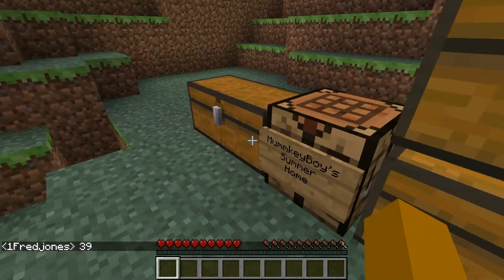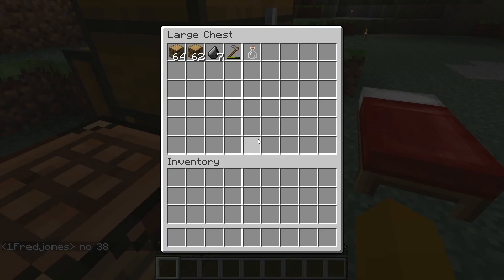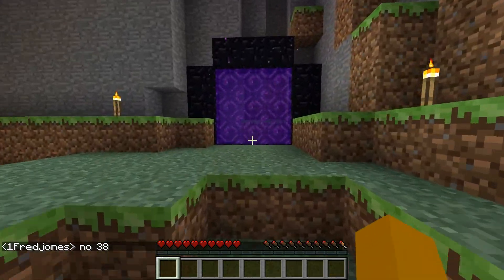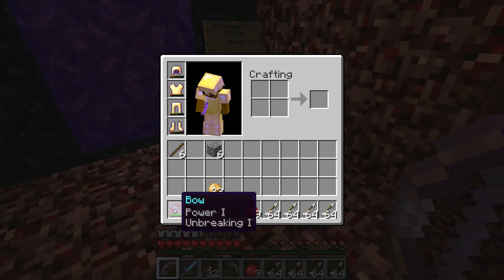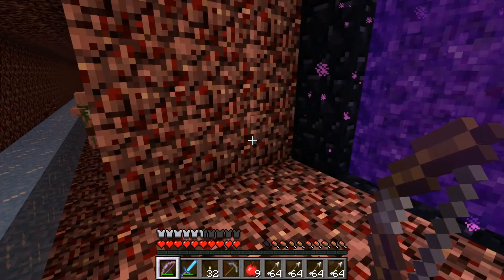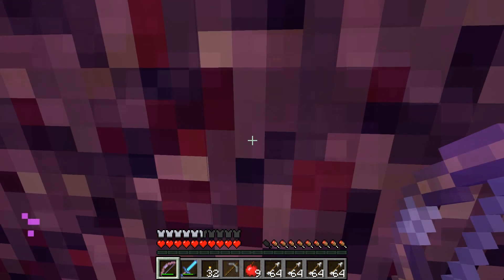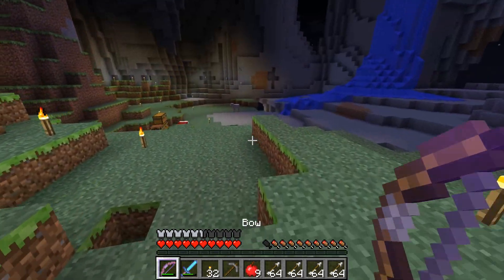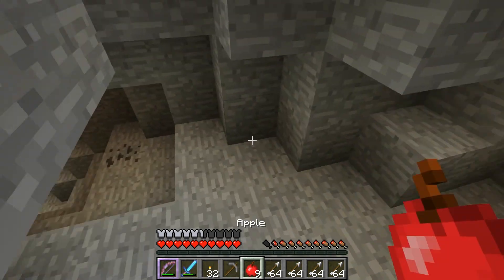That is so dumb. I don't have any armor here. We're gonna go find some armor and we'll be back. We got some more armor — it's got some damage, that's fine. A little bow, power one, unbreaking one. And we got our good sword this time so we're not being a fool. The chunks have been unloaded because we went into the nether — now we just gotta run down there and see how quickly we can get to the items I just lost.